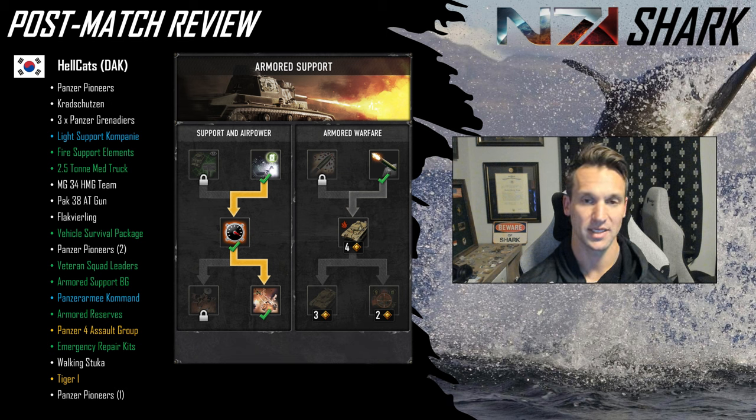He goes armored support battle group, gets tier four out, goes straight for armored reserves with the P4 call-in and Assault Grenadiers. Takes emergency repair kits for the extra health and stationary repairs. Then a Walking Stuka — I really like this choice given the heavy AT gun play Ray is using. He uses it fairly well — the shot on the sniper is awesome. Then when he loses a squad and gets a Tiger, you'd think that would be a huge power spike, but at this point with the AT guns and Easy Eights on the field, it doesn't do as much as needed. The loiter is a little bit wasted in this build — on this map with only a couple of vehicles, maybe the dive bomb might have been better.